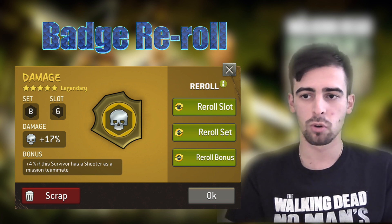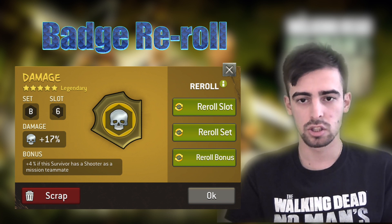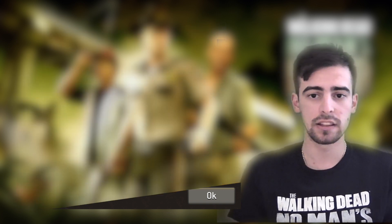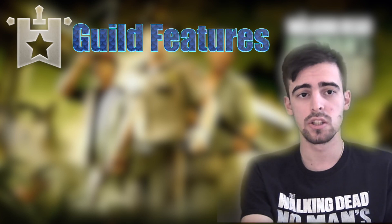The cost only increases for that particular type of re-roll you're doing. So if you re-roll the slot and then re-roll the set, the cost stays the same for the set. This gives you a lot more options to customize your badges, and it makes it worthwhile creating any badges since you can adjust them with re-roll tokens.